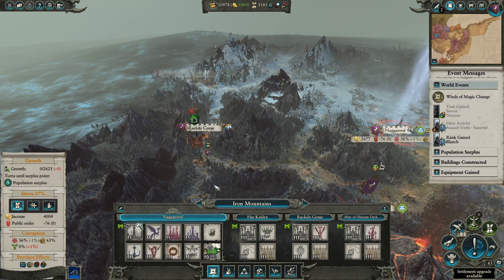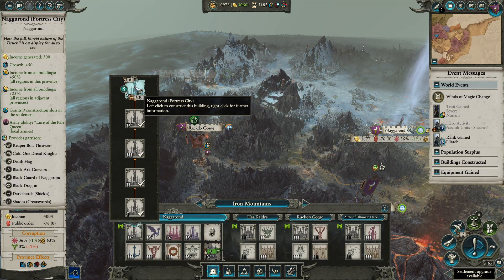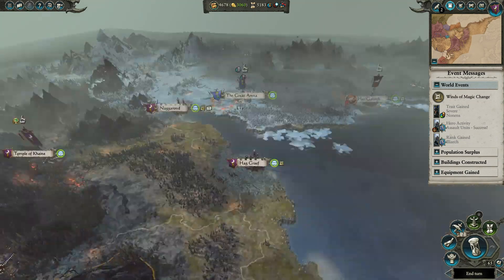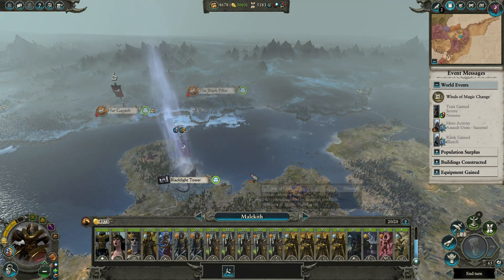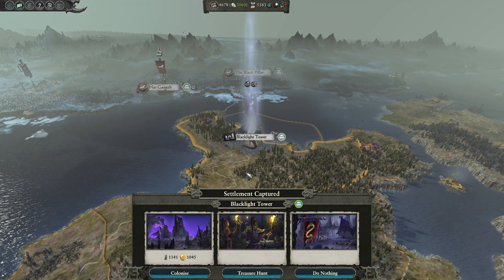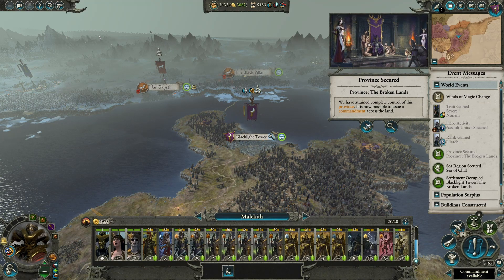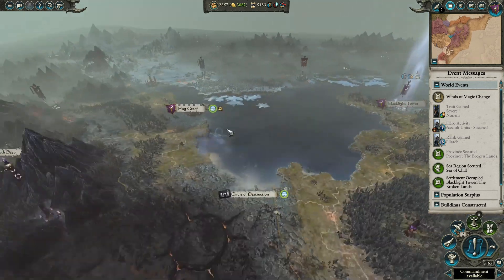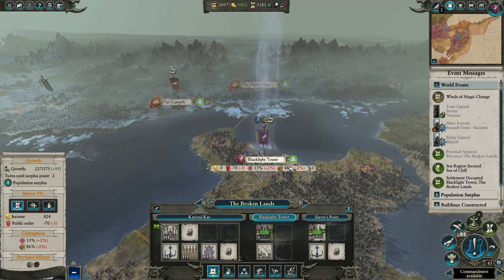These guys are pretty depleted - let's see if we can get them assaulted as well. Our chance did go up some - nice. We don't need these guys running around right now. Let's give income again. Got another building in Naggarond - we can go up to level five, it'll take six turns. Let's take over this. I'd like to do a treasure hunt, but I don't really want to wait an extra turn - I want to go ahead and get this colonized.